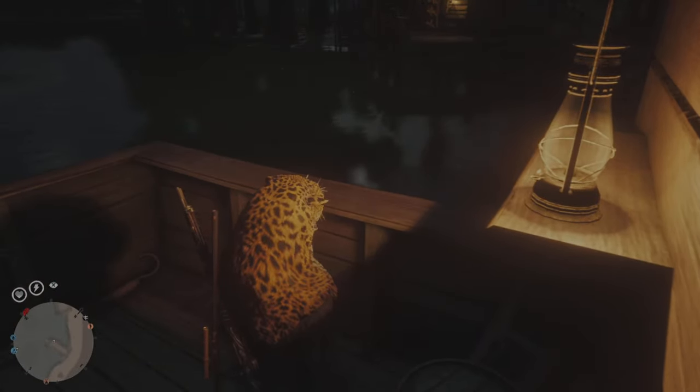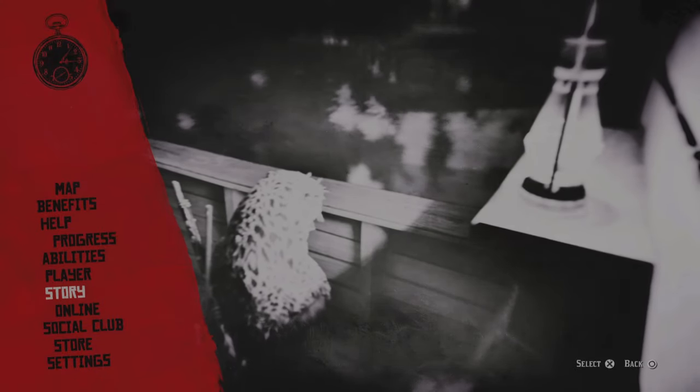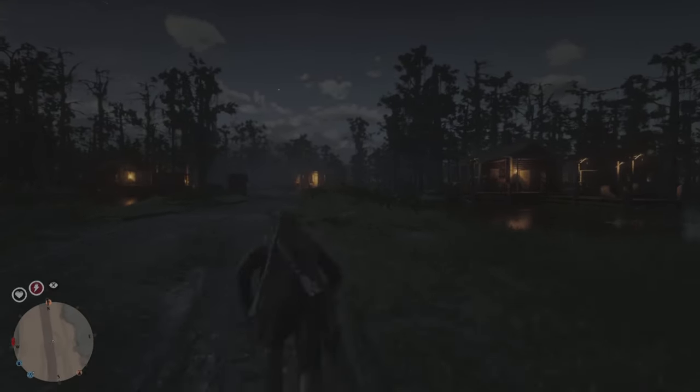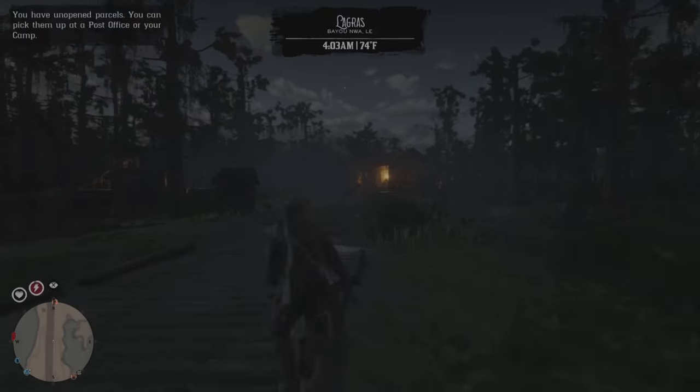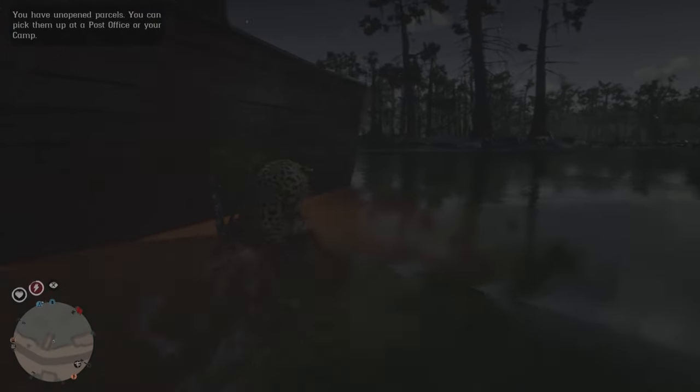You're going to want to stand close to the item that we're going to be spawning in. Press start, move down to online, and then go to free roam. If the items are inside a house or something like that, you can just stand outside — it totally does not matter. You don't need to be directly in front; you could have just stood in front of the boat and done the same thing. Now we're going to run back to these locations.